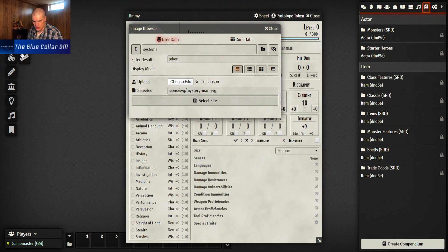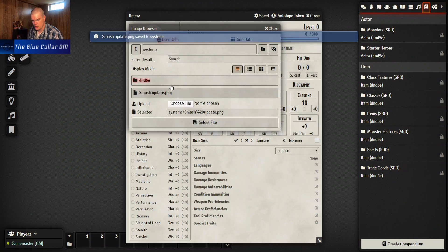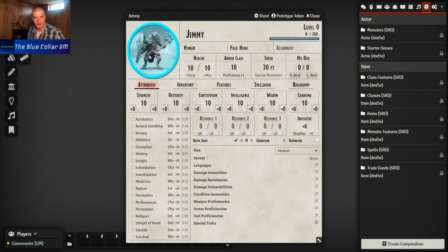We can upload a file - I'm glad we can do that. I do have some tokens on my computer already, so I'll go find one. I'm going to find one of my player character tokens from my normal campaign - we'll use our buddy Smash. Select file - hey, there we go, it's in there! That's sweet. So we've got Smash in here - I know he's a kenku but we're not going to worry about that. We'll call him Chaotic Good.